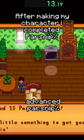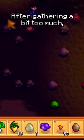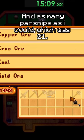After making my character I completed parsnip percent, then went to the mines and got to level 5 so I could look for copper ore. After gathering a bit too much, as well as some gemstones for money, I sold everything I didn't need the day after to buy five iron ore, three coal, and as many parsnips as I could, which was 21.